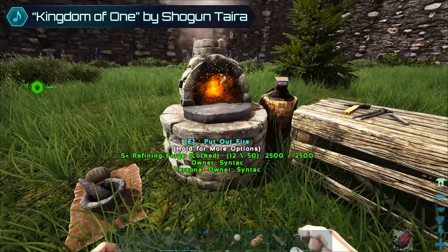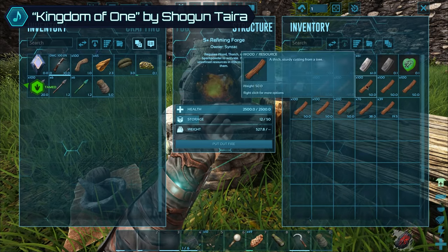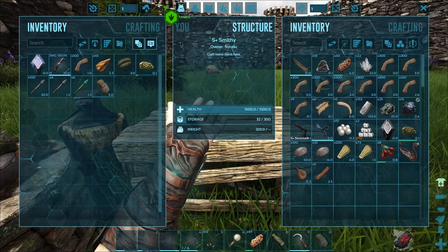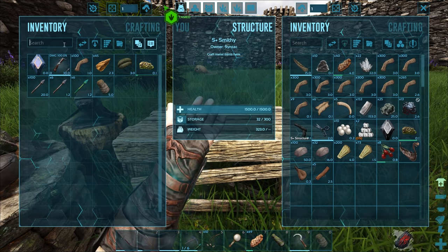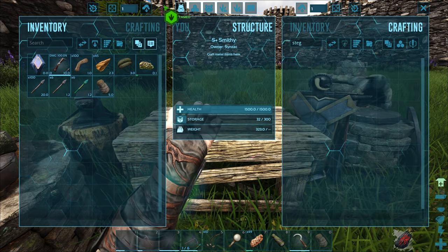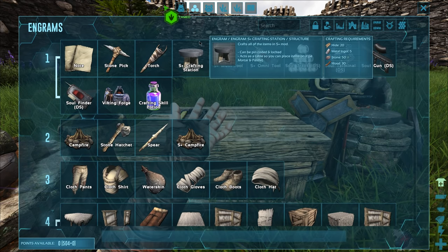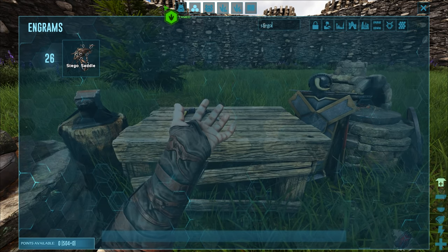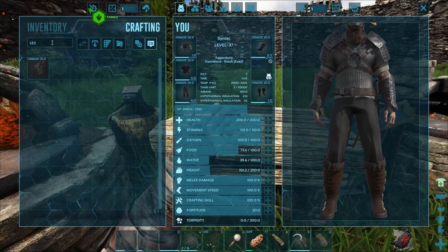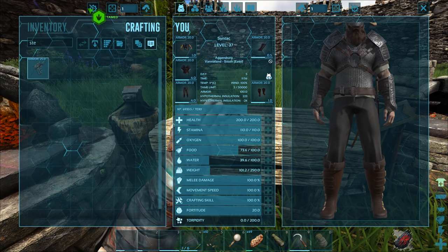I did grab a little bit of metal, and then I filled this up a little bit. That's pretty much it. Anyway, saddle. I didn't even - do I even have it learned? It's probably a smithy thing, right? Oh, I do have it. Yeah, you craft it in your inventory. There we go. So I should have enough stuff for that.